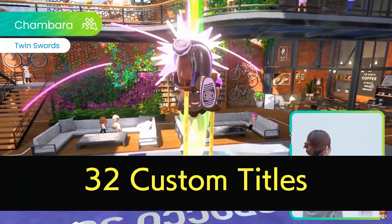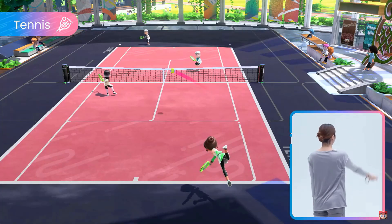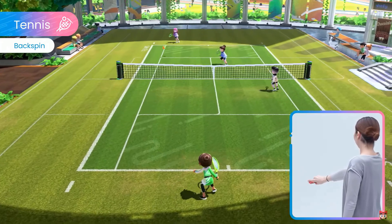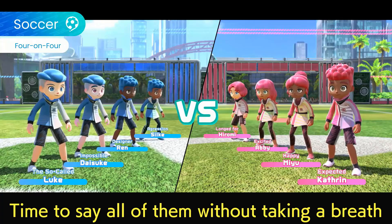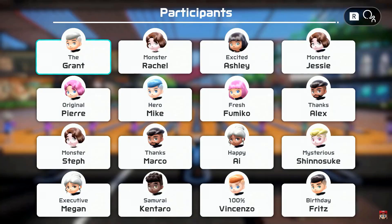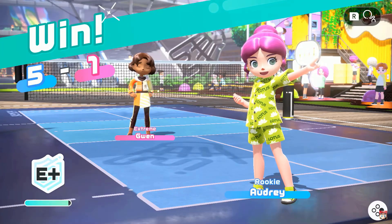And finally, at number six: custom titles. We get a look at 32 custom titles from the game, which I imagine are unlockable based on performances in sports, or maybe just random rewards from the points system — hopefully it's the former. We get to see them prominently on the results screen. Titles visible include: impossible, designer, aggression, longed for, excited, happy, expected, extreme, fresh, online, rival, baby, vague, the, monster, original, hero, thanks, mysterious, executive, 100% samurai, birthday, okay, sorry, picky, goodnight, idle, indeed, the girl, and rookie. I very much imagine we'll be able to see a lot more in the full game as well.